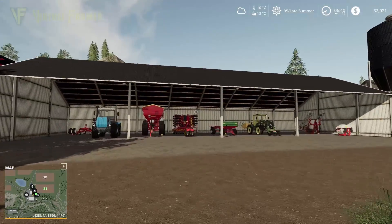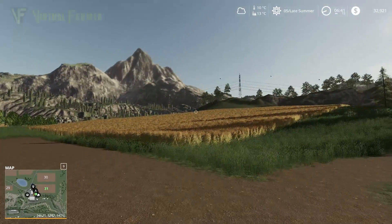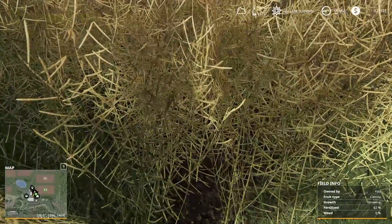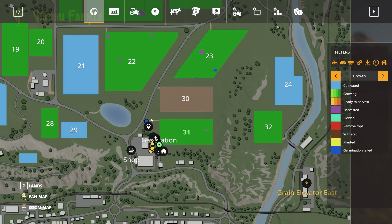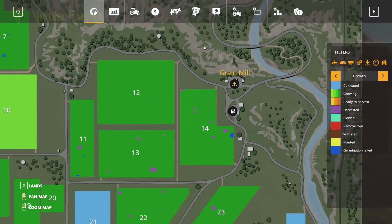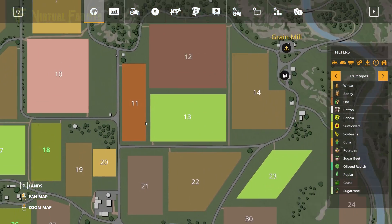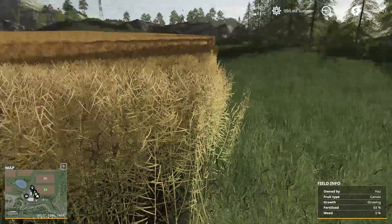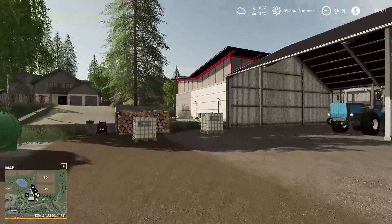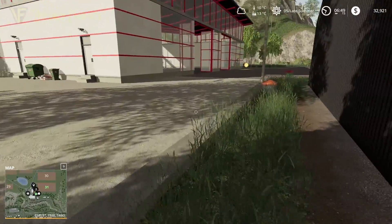Hello and welcome along, welcome back to our Seasons from Scratch let's play on Felsbrunn. Our crops are coming along very nicely. It is the last day of summer, but as you can see from our map we've got nothing that is ready to harvest yet. Lots of stuff is coming very close. We're going to have a huge number of contracts over the next six to eight episodes, but today we are just doing our final stuff of summer.